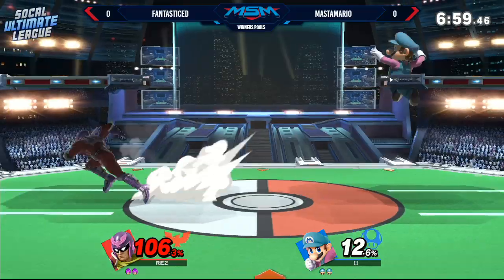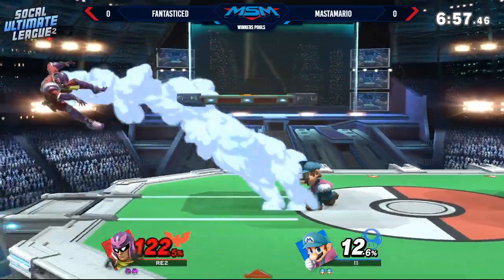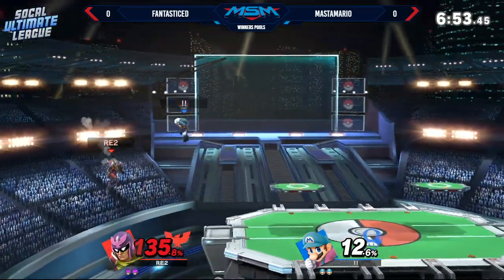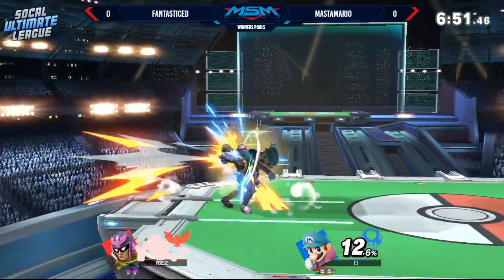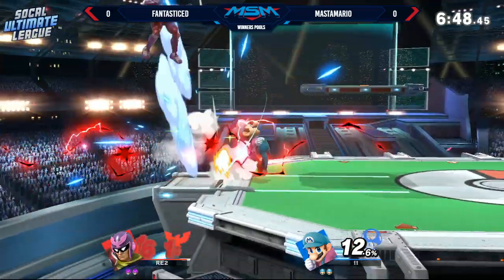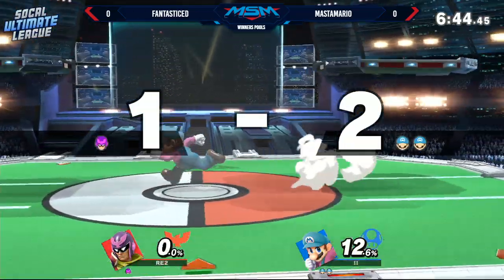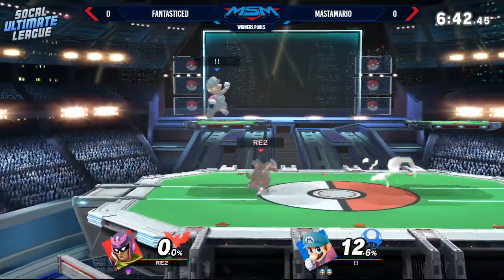You've still got some percentage to make up, but if you want to make a statement with your first stock, that's the way to do it. Spacing with the people's elbow is actually a little bit harder in this game because before in Smash 4, Falcon actually stuck his elbow up even more, but in this game he kind of just stays in place while doing it — he doesn't do that little step forward.